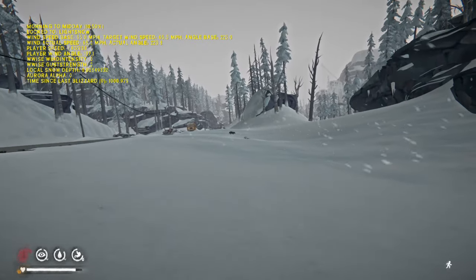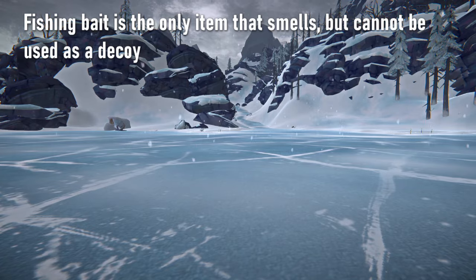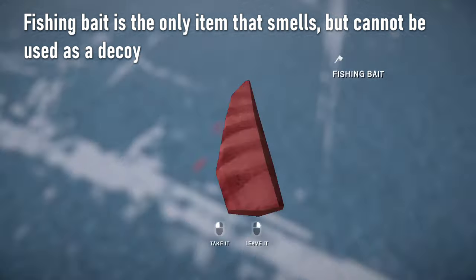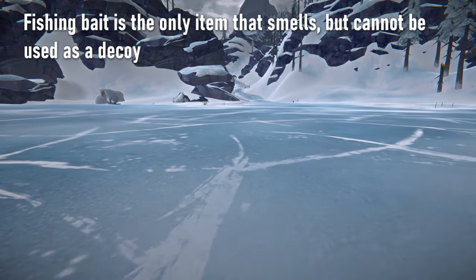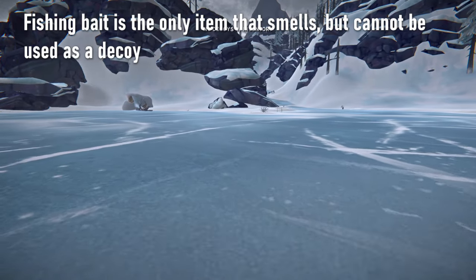You can drop any smelly item you are carrying to use as a decoy, with two exceptions. Fishing bait smells but cannot be used as a decoy. And as mentioned before, a wolf quarter doesn't smell at all but can still be used as a decoy.